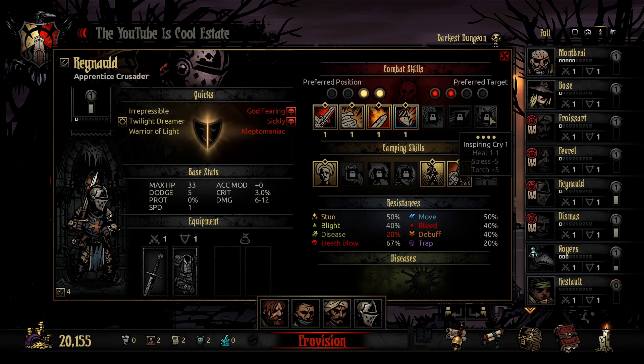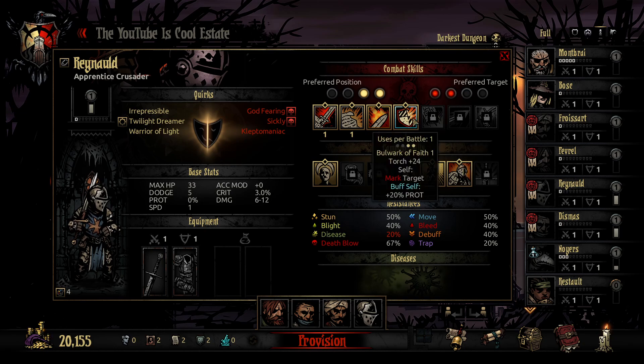We may want to use Inspiring Cry as an additional stress heal instead of Bulwark of Faith. Though Bulwark does mark us, and mark is something we're probably going to be dealing with a little bit. Maybe we'll just go with Bulwark — we can open up with it. I'm really bad about using support abilities in this game; I usually just like to do damage.